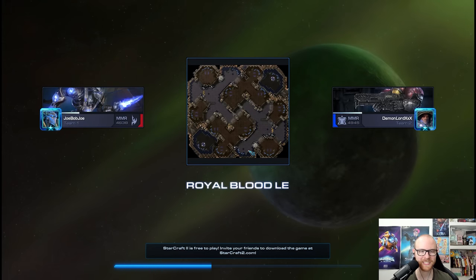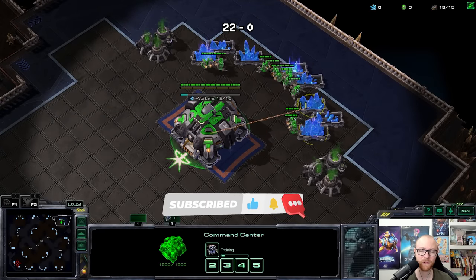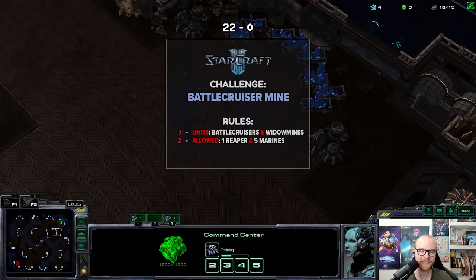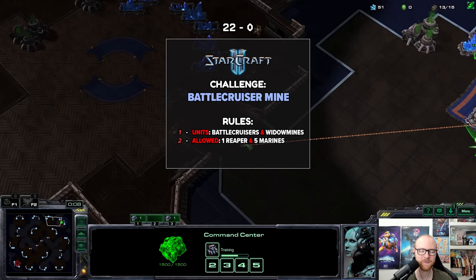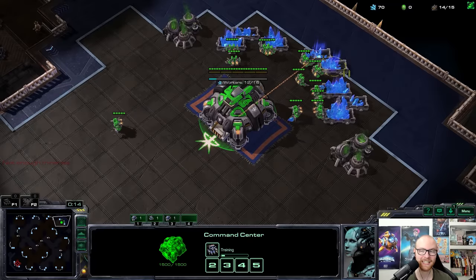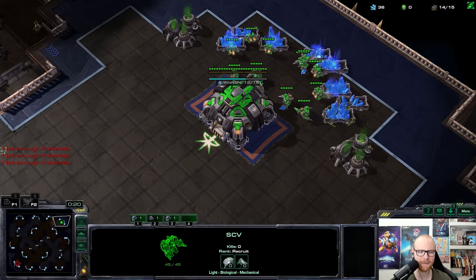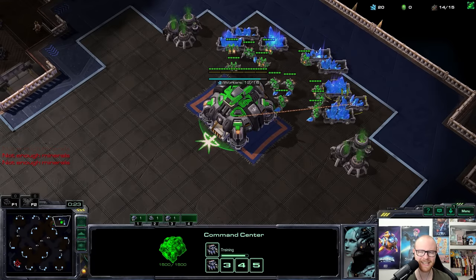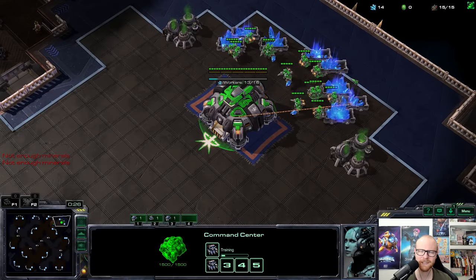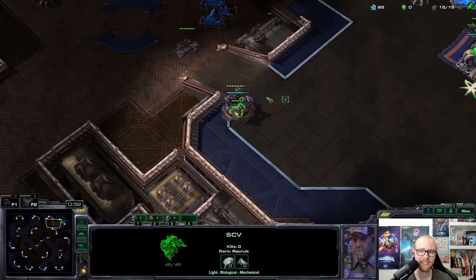First game of the day is against JoeBobJoe, a 4600 Protoss player on Royal Blood. In the last episode we experimented with double gas openers and it was a massive success. Double gas feels amazing. The next thing to figure out is what build is good in what matchup — I can't imagine double gas is the best idea in every matchup. Against Protoss though, the 5CC setup got up so fast and the macro game was perfect.